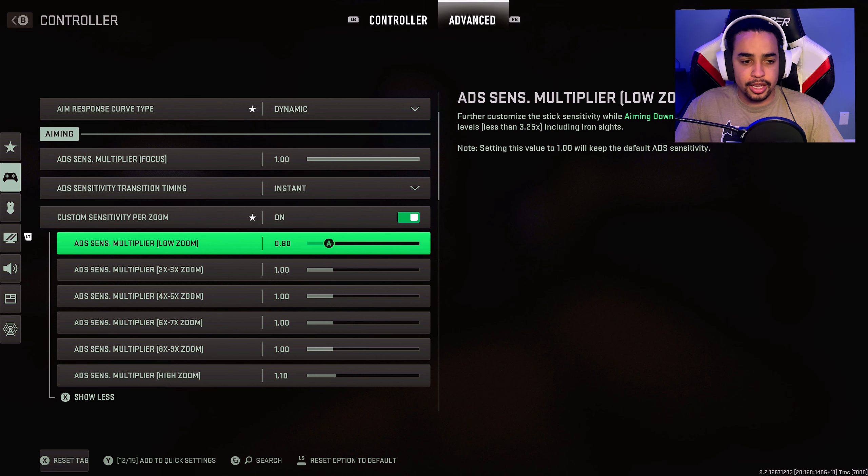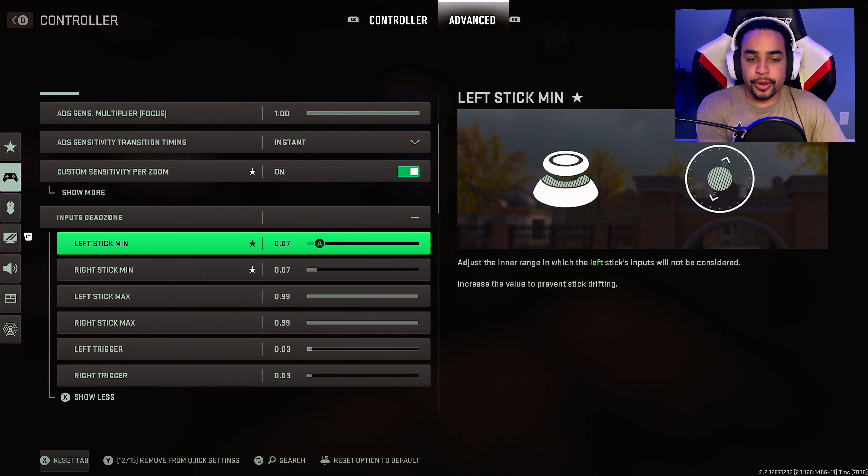Dead zones will vary by controller — older controllers may need it higher to avoid stick drift, newer controllers can run it lower. This ties into aim response curve types: if you have dead zones high, you need more force on the analog before it reacts. If you have dead zones extremely low with dynamic, you can fly right over your opponent. Adjust dead zones and aim response curve types together to where you can actually control your accuracy.